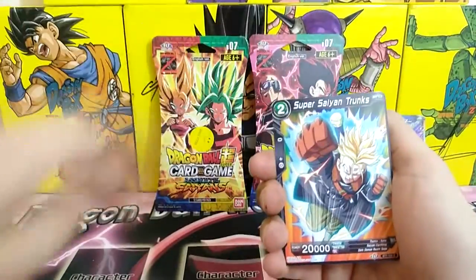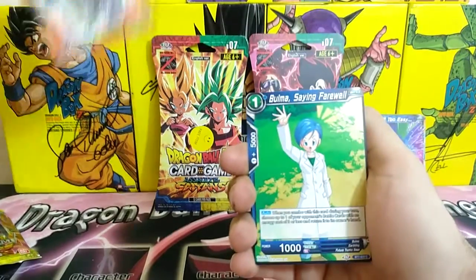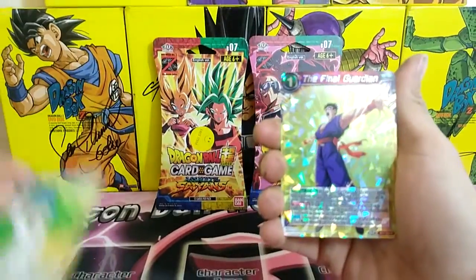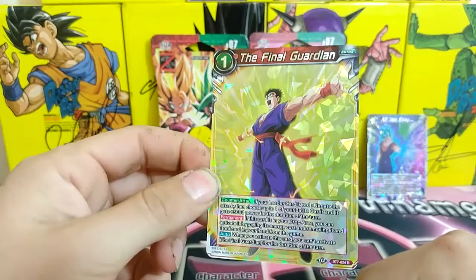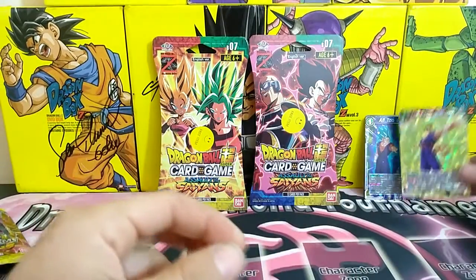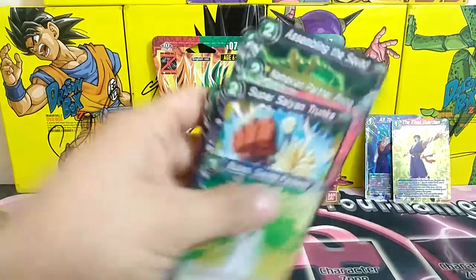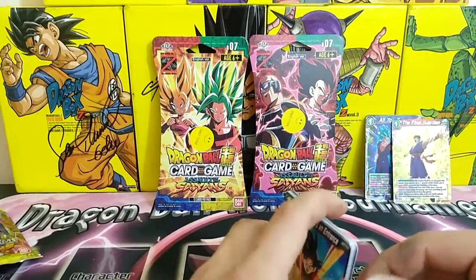Okay, here are the last two — Super Saiyan Trunks. Oh wait, I'm a liar: Bulma Saying Farewell and The Final Guardian. I already had those two. Busted pack openings, but it's okay. The more the merrier, I reckon. No supers — we only got rares. That was an upsetting pack but still cool nonetheless.